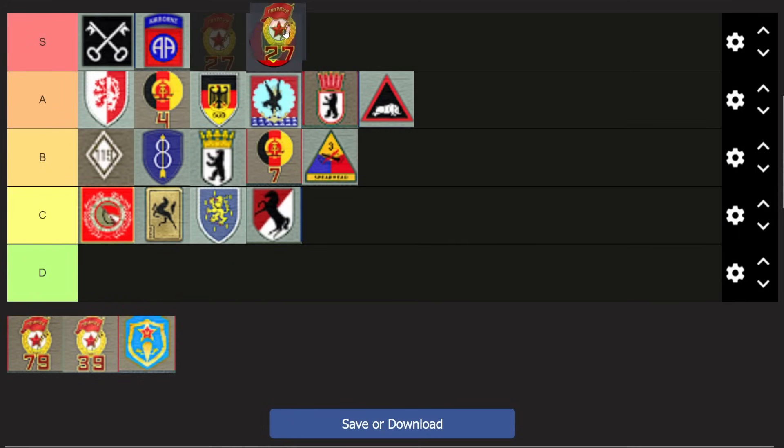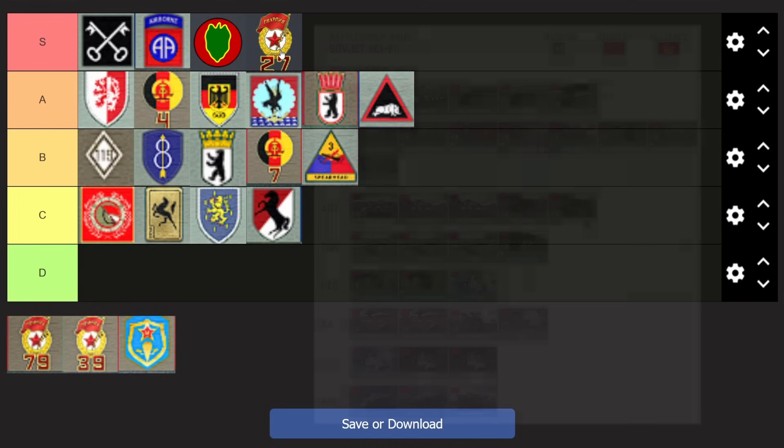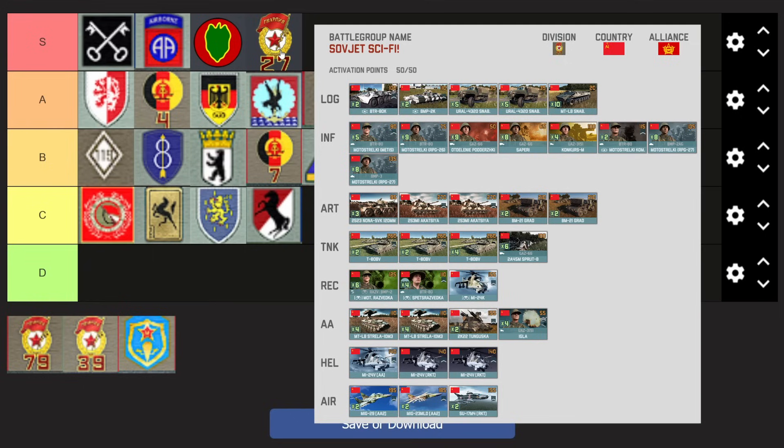Now we come to the Soviets. Jumping into S tier in my eyes is the 27th TDB — it feels really good. It got the BMP-3s now, has the Spetsnaz-Razvedka for decent enough forward deploy to win a couple of engagements and get on the board. It has all the good BMPs, pretty strong infantry with RPG-26 and RPG-27 with good launchers, and a nice artillery support tab. The BV plus BMP-3 plus strong motor rifle combination is really what makes this division so good right now.